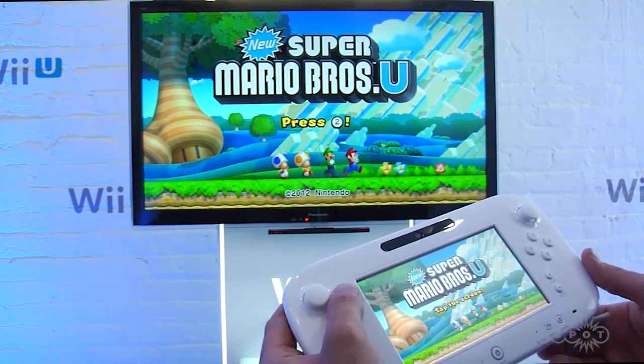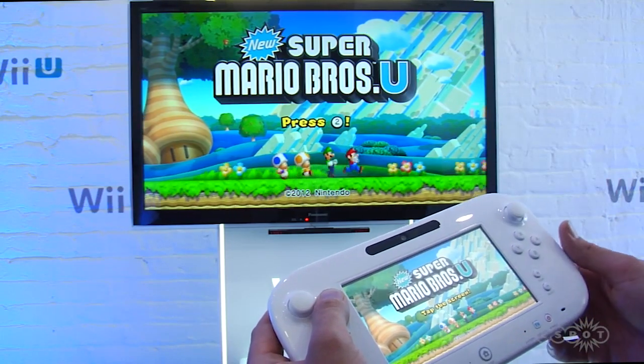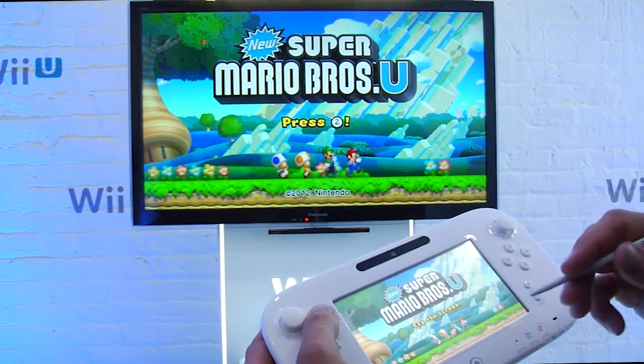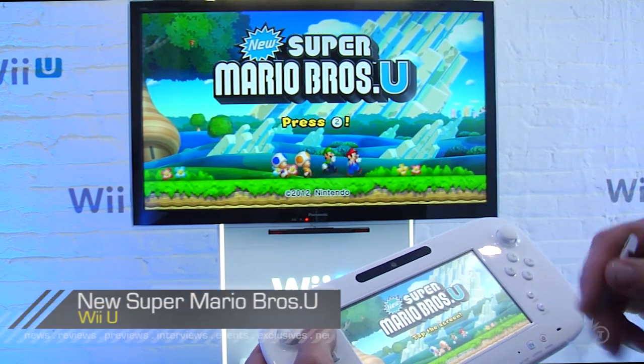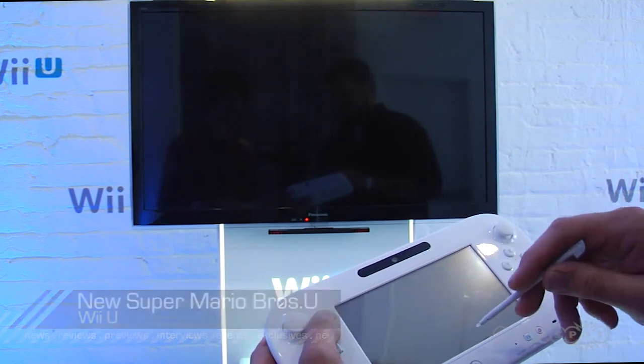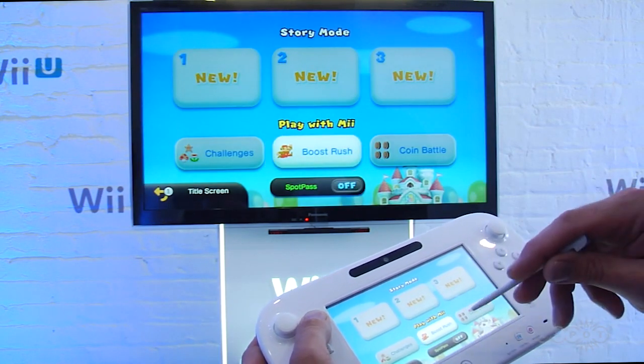This is New Super Mario Brothers U. My name is Jeff Pollock, I'm with the events team at Nintendo. This is a brand new side-scrolling platformer with Mario and Luigi and Toad, and you can even play with your Miis, so it's super exciting. One of my favorite games here.